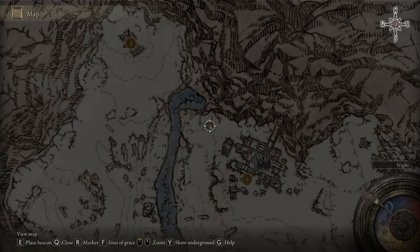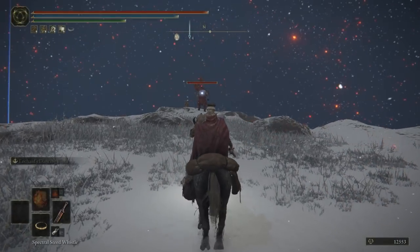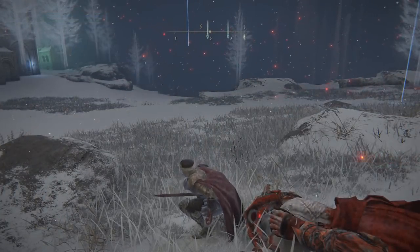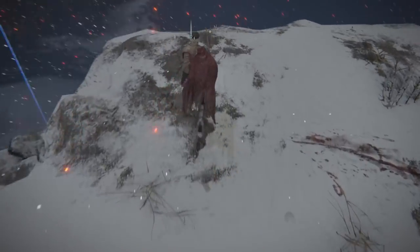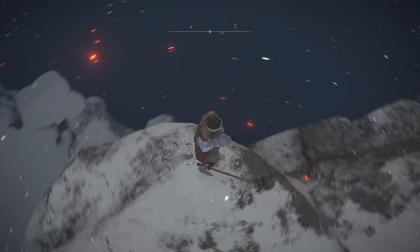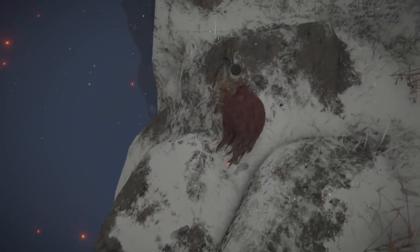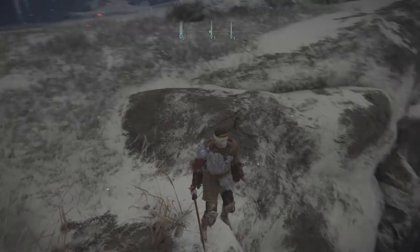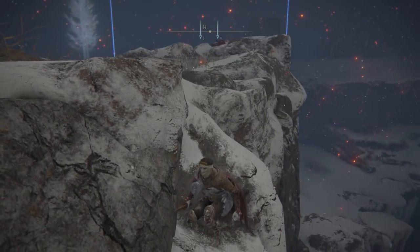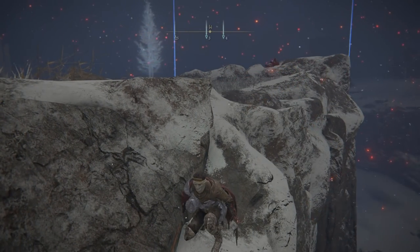Head over to this location on the map, which is next to the Ordina Lost Grace. Once you are at that Lost Grace, travel to the spot shown on the map. There will be an enemy there — take him out. At this point, go back to the caravan and follow it to the destination. When you get there, you will need to go to a specific spot and drop down below, which will force the Knight Calvaries to hop off the map and give you the items.